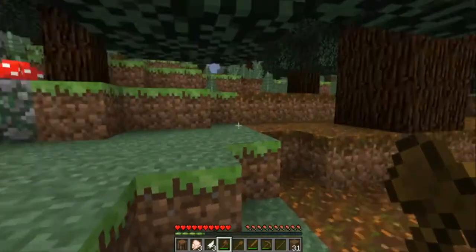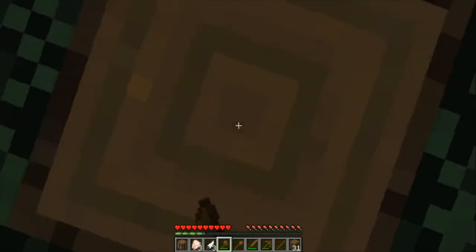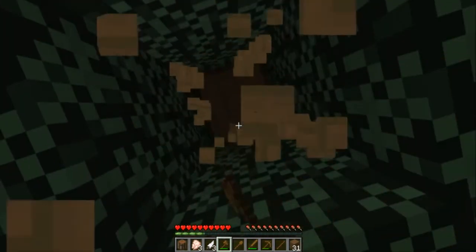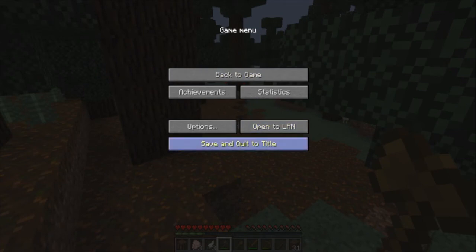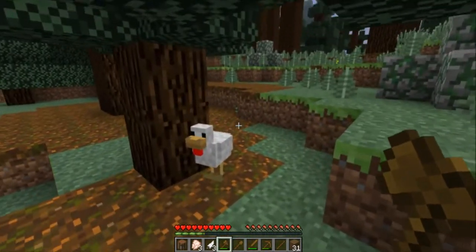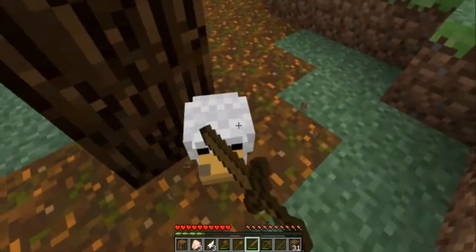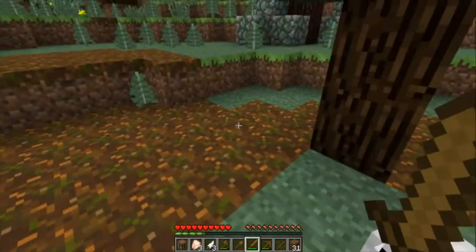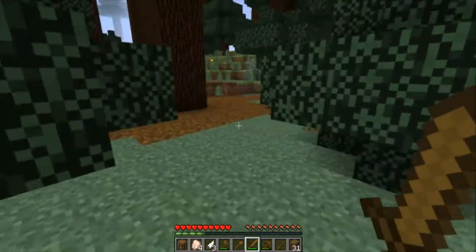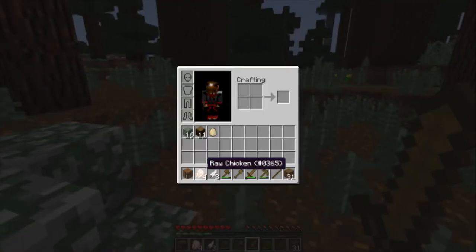Okay, three more — we got it. Press Escape and you'll be in the menu; you can click 'Save and Quit' to save your progress. I got 11 wood. I see a chicken — just left-click. That guy's glitched — like ultra-dead or something. But I got four raw chicken.